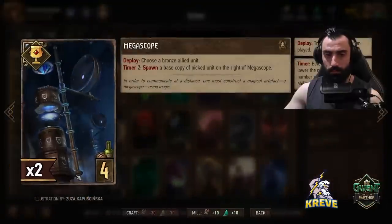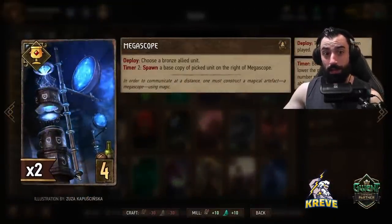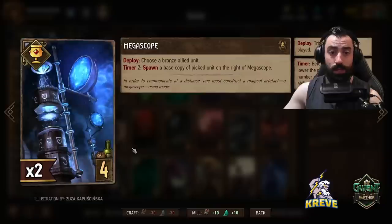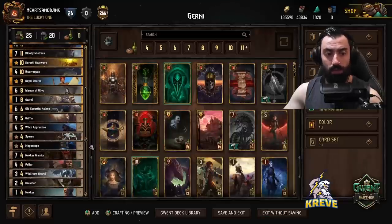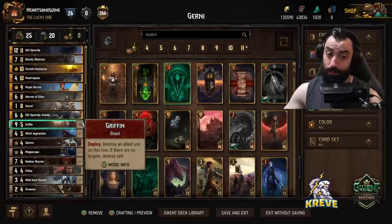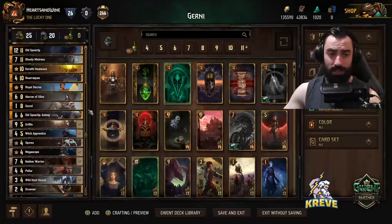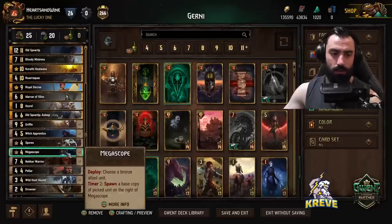Double Megascope — because we're playing Iteran, we may get extra value out of having Megascope in our deck. On deploy, choose a bronze allied unit; timer two — after two turns elapsed, spawn a base copy of that unit to the right of Megascope. You can use Megascope round one onto Griffin, which plays for pretty good value: four provision cost, nine points. Also a good idea to go for Witch Apprentices — if we do Megascope onto Witch Apprentice while Iteran is down, we're getting an extra engine through Iteran.